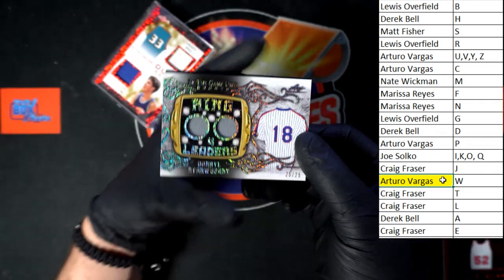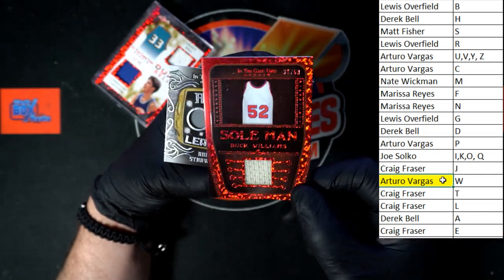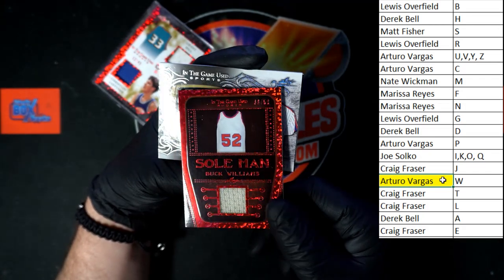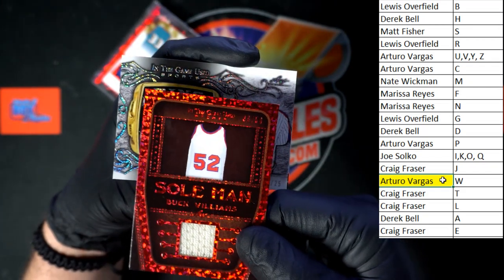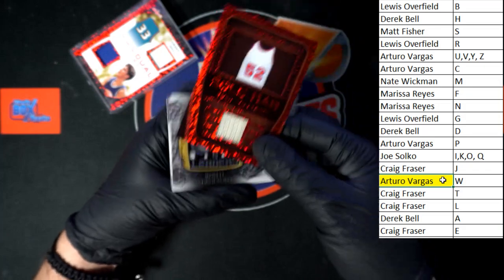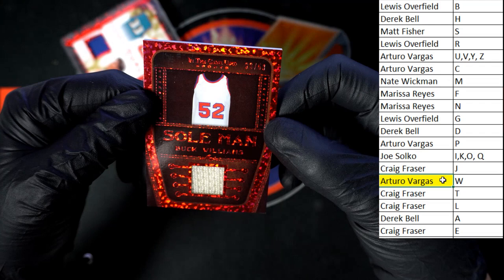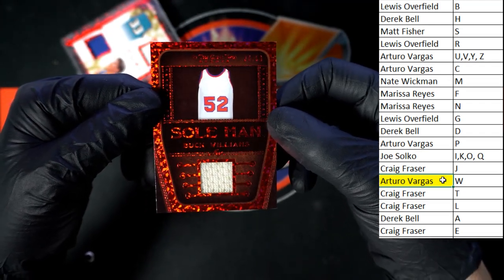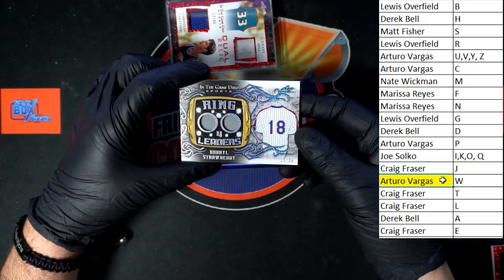Up behind that — Darryl Strawberry 25 of 25. Actually, let's take a look at that number. On the Soul Man we do have a number up top — that is impossible to see. Looks like 13 of 50, but I can't quite tell with the glare and the red. Maybe 33 out of 53 — not sure, but you can see the number in the top-hand corner. We've got the Darryl Strawberry 25 of 25.